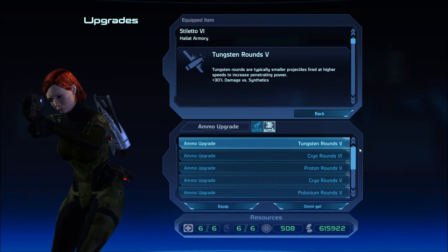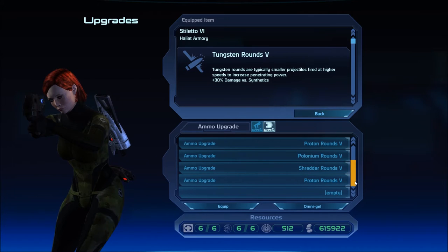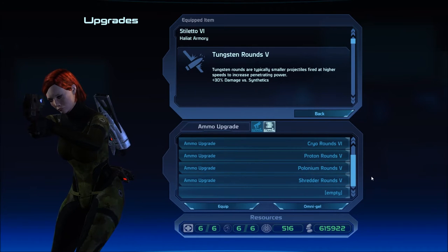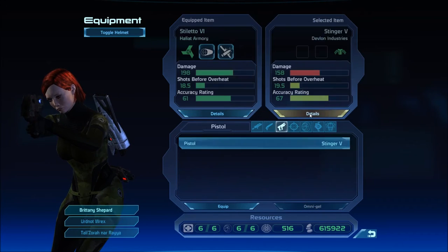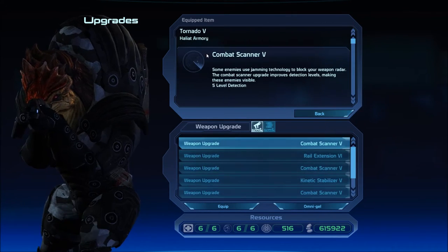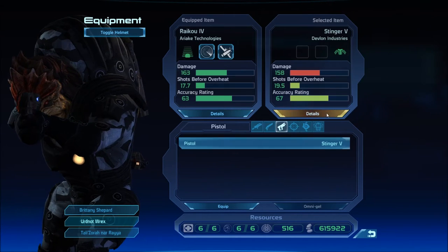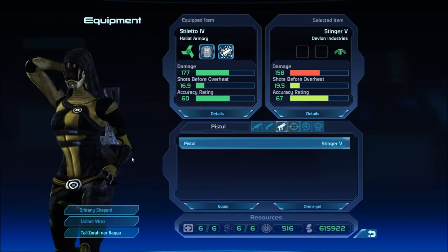Tungsten Cryo Six — so we picked up five, which isn't as good. I'm not using them anyway. Proton Rounds 5, which I'm not using. Got a duplicate. Combat Scanner 5 — we have that already. Is anyone using a 4? Nope. So we got an extra.